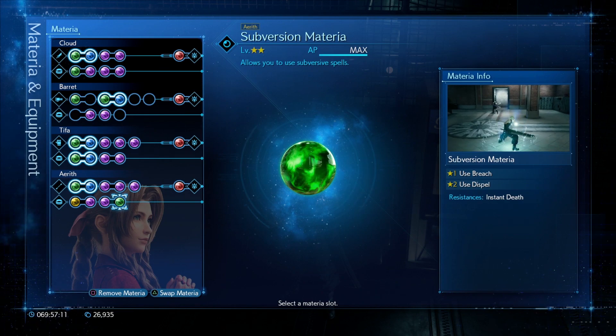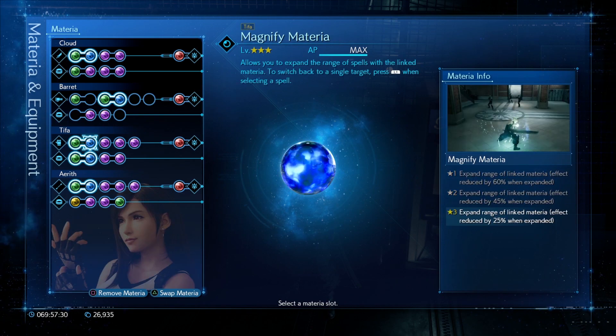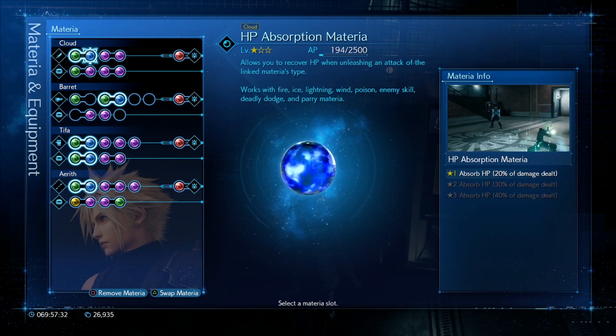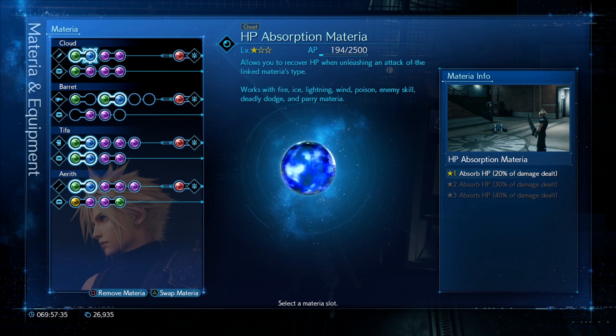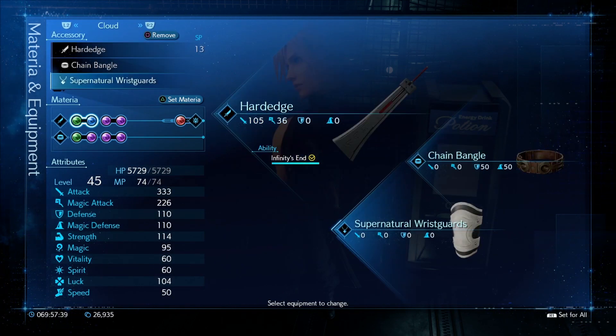The method I came up with is to work with Aerith the most to cast Bioga. Since she's going to be getting her ATB up the fastest because I'll be playing with her a lot, I'll also be using her to Breach. Cloud and Tifa are pretty much going to be going crazy with melee. Equipment setup: Hardedge, Chain Bangle, Supernatural Wrist Guards for Cloud.